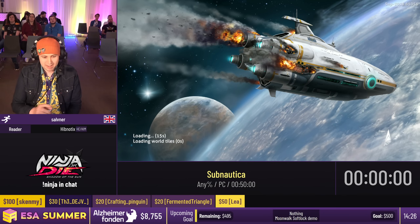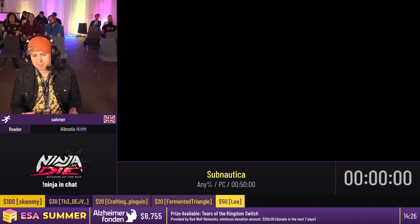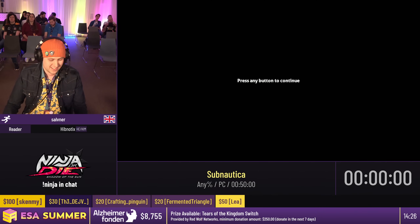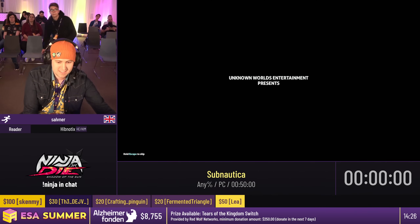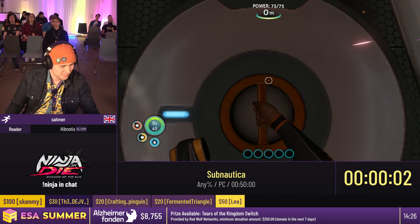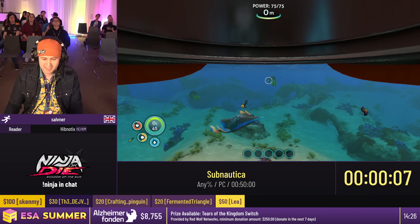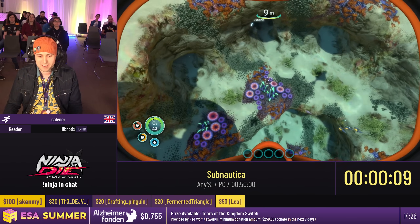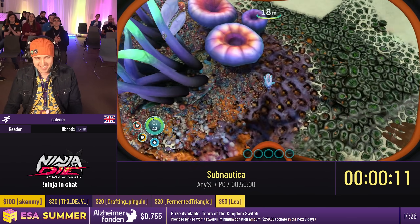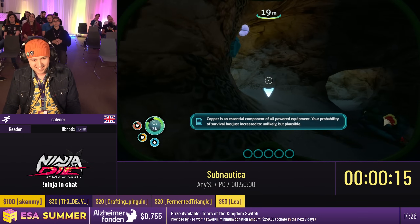I am going to be looking for a good spawn. I have one save file. If this spawn isn't good, it gives me a chance to talk about what I'm looking for. I'm looking for a spawn that's furthest away from the Aurora as I possibly can. And this is actually perfect — fantastic!